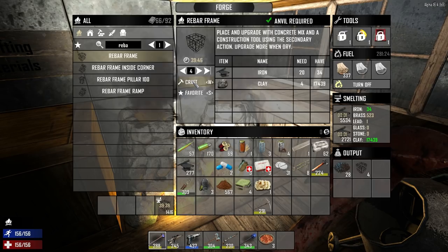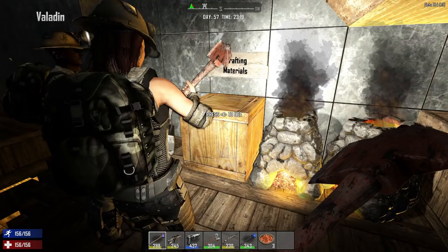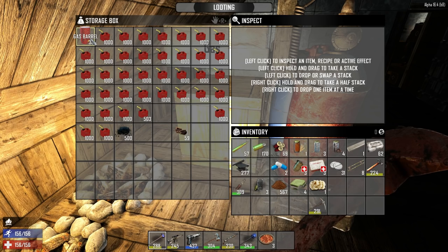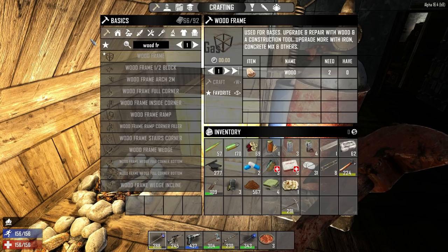This is exactly what we're talking about whenever we're doing stuff off camera. Prime example — it's gonna take a long time. Just to give you guys a general idea: to make 9 of these gas cans took me an hour. Just to make 9 barrels — 9,000 gallons of gas — an hour to make those. It's crazy how long things take to craft in this game now.